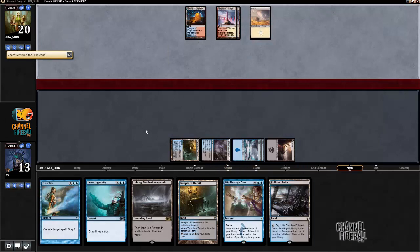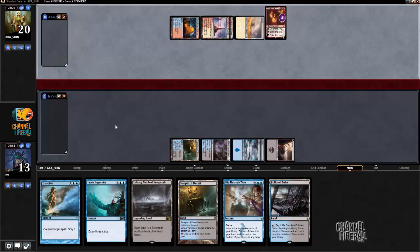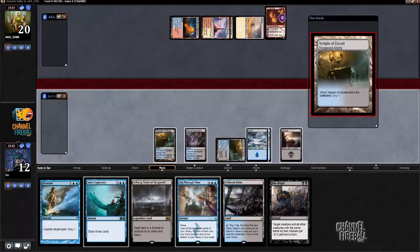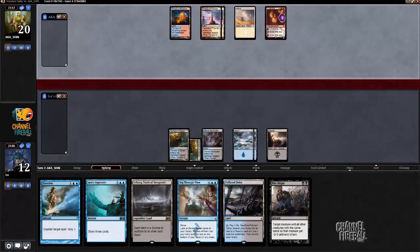Even if my opponent plays a threat and then I have to use Jace's Ingenuity to find an answer, I still take less damage. All right, Chandra — no Chandra is annoying, I will give you that. I'm gonna keep up Dissolve, put Bile Blight on the bottom, and hope to find a Hero's Downfall. I'm not worried about counterspells, which is why I'm not main-phasing Jace's Ingenuity. Much rather have my own counters up if I need to.